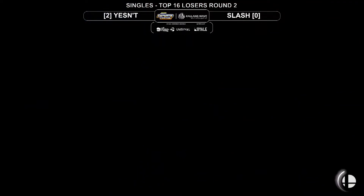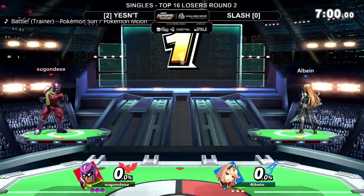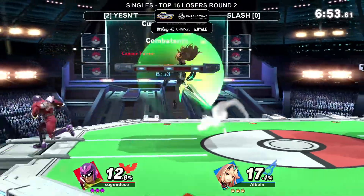Oh there it is - the Aegis is here! The Spargo characters, you know. If you lose to the Cloud, just go for the Aegis. Let's see how practiced this Pyra/Mythra is.